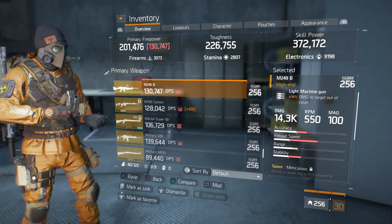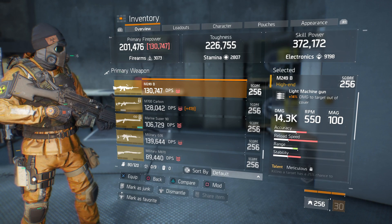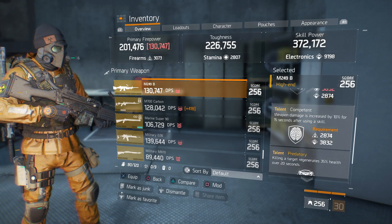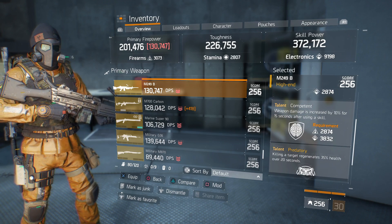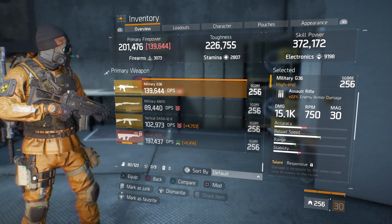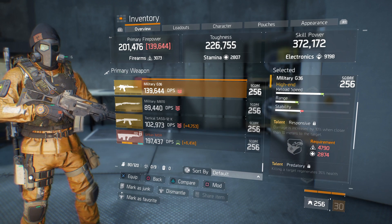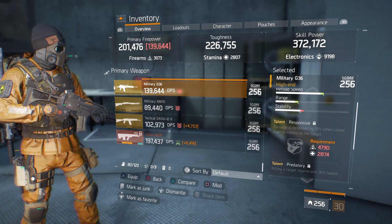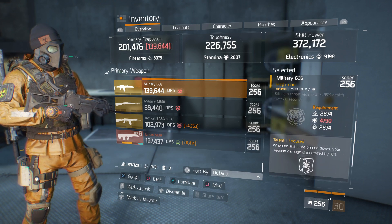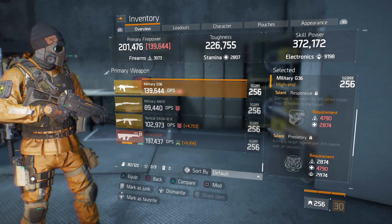We also have an M249B with 14% damage to target out of cover, talents of Meticulous, Competent, and Predatory. We also got a Military G36, which I may keep — it has 22% enemy armor damage with talents of Responsive, Predatory, and Focused.